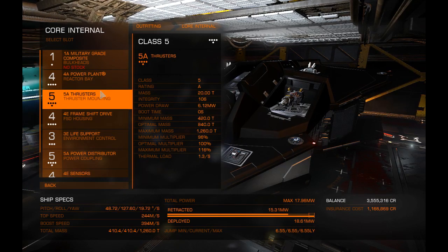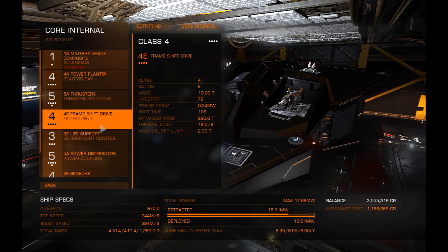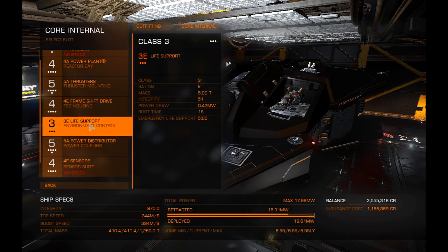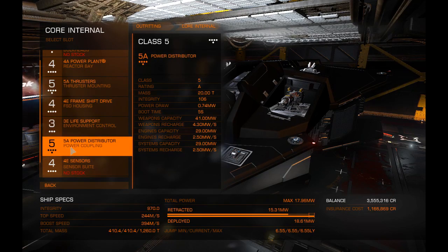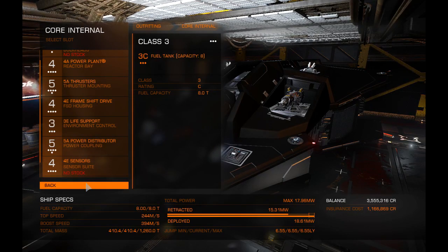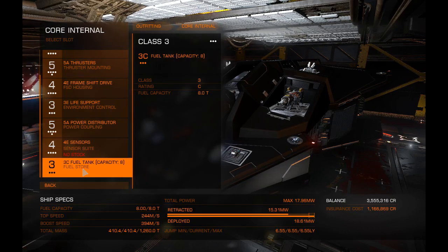The thrusters are a 5A — this is a very maneuverable ship. This ship can be thrown around so ridiculously, it's unreal. I'm going with a 4E frame shift drive and a 3E life support just to save on power — I'm more worried about power than weight. I also have a 4E sensor. My power distributor is a 5A; it recharges modules quickly even though it only has a class 4 power plant slot.